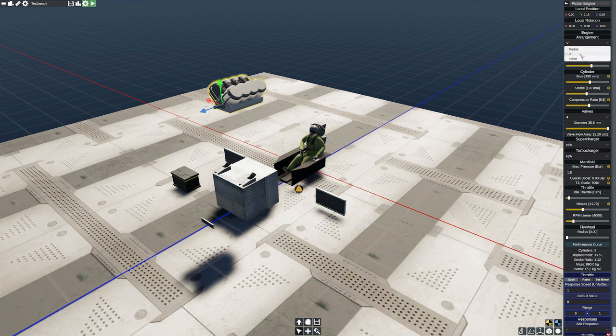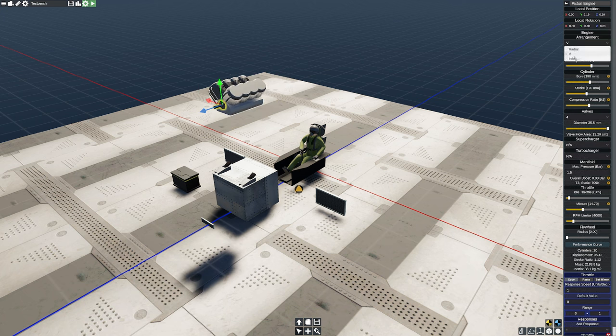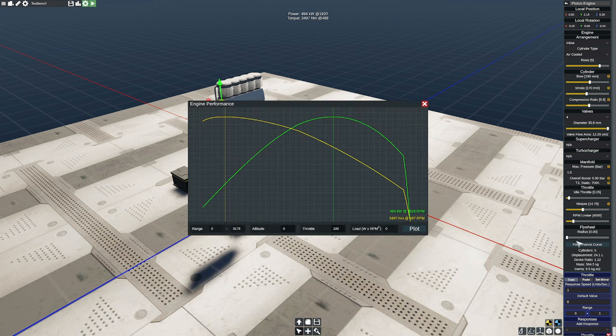Over on the right are all the various stats of our engine. We can select the arrangement. Sadly, there is no boxer arrangement, which surprises me because many traditional small propeller plane engines are almost always boxer arrangements for aerodynamics. But we can do radial, V arrangement, and inline. Does the arrangement really make a difference?